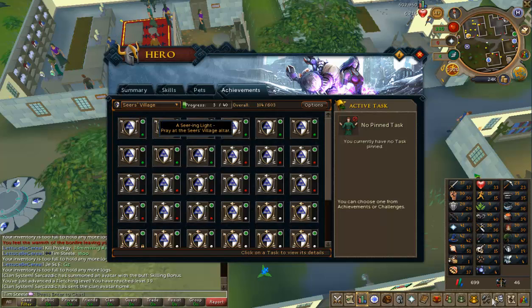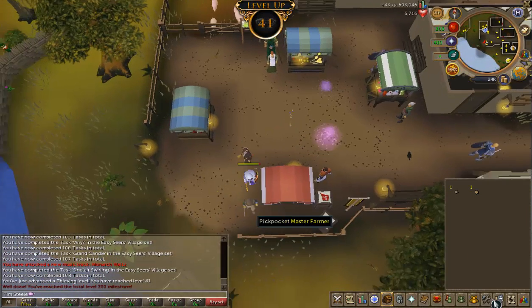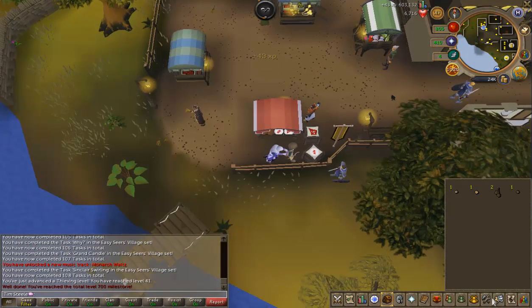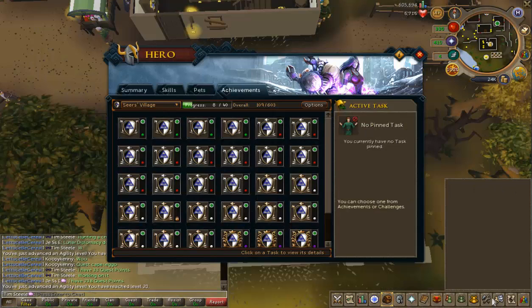I decided I want to get the easy Seers reward, so I'm going to try and get those tasks done. I don't know if I can do them all at this stage, but we'll have a go. I was just leaving the master farmer trying to get some jute seeds for the easy task, and I hit level 41 and 700 milestone total.